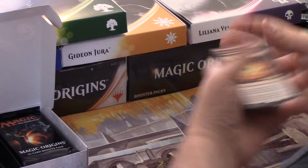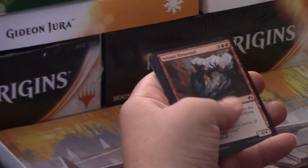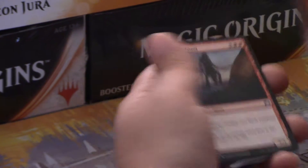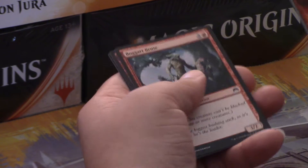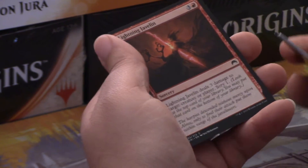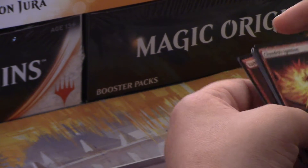Once we open up this seated pack, we'll see what else we got of red stuff. We've got Chandra's Ignition over there. Seismic Elemental is an uncommon. Skyraker Giant. Boggart Brute — that card's fun with Menace. A Croan Sergeant. Cobble Brute. And Lightning Javelin — Lightning Javelin worked really well for me during the pre-release as well. So that's really cool, some red cards there.